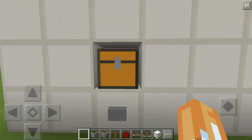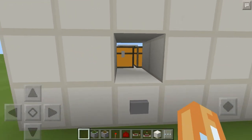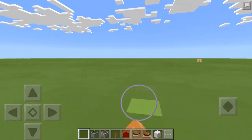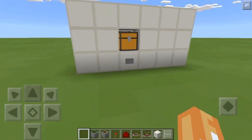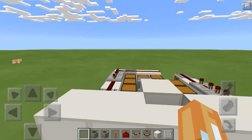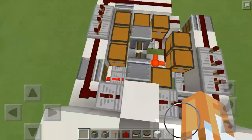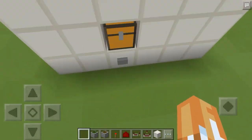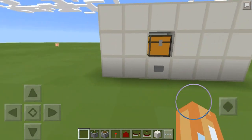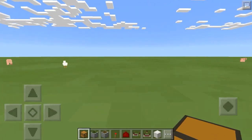I put a different item in each of those to show that it was going through them — so this one has a button, press it again and it has a comparator. By the way, we are on the Plastic texture pack. I like this a lot better for redstone. I use the CodeCrafted version because it shows the redstone a lot better, so that's for everybody who was going to ask what texture pack we're using — it's Plastic.